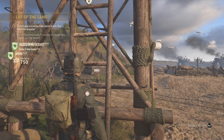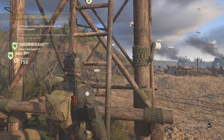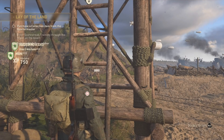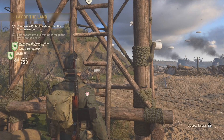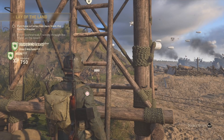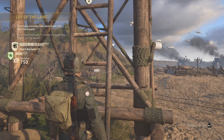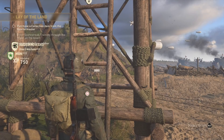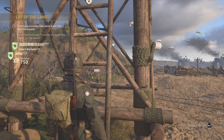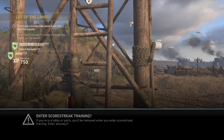You wanna go ahead and hold square on this right here and go ahead and start this up. Once you hold square to start this up, you're going to get an alert asking if you're sure you want to start this — just go ahead and accept the alert. This right here is score streak training. Once you start this and accept the alerts, what you wanna do now is quickly hit the dashboard button, go to your network, and disconnect your internet.